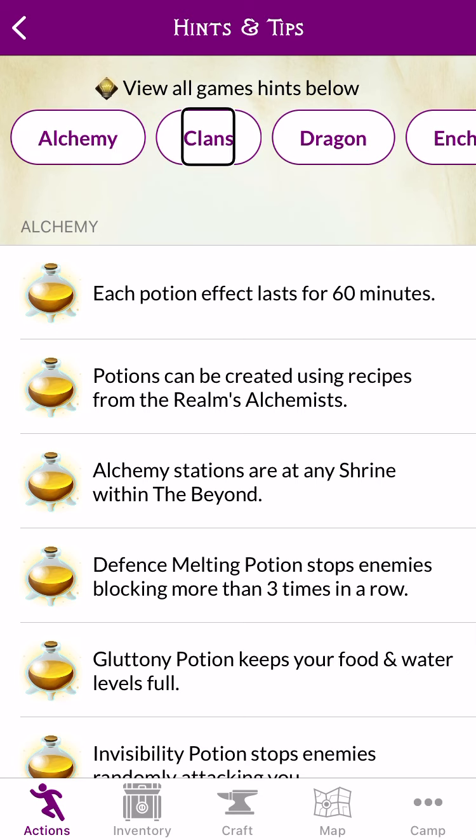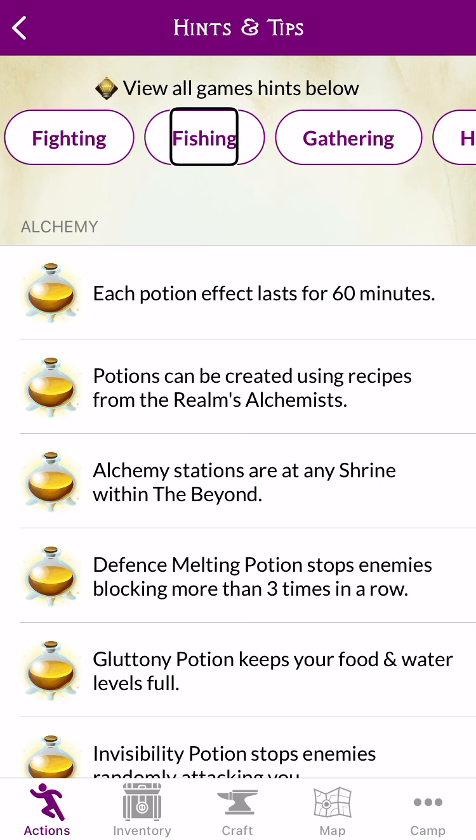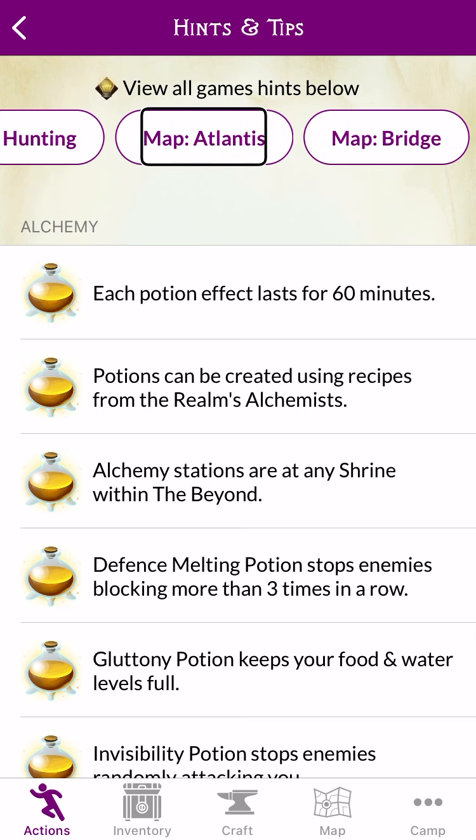Clan Section. Dragon Section. Enchanting Section. Dragon Section. Enchant. Events. Fighting. Fishing Section. Gathering Section. Button. Hunting Section. Map. Atlantis Map. Bridge Section. Map. Atlantis Section.